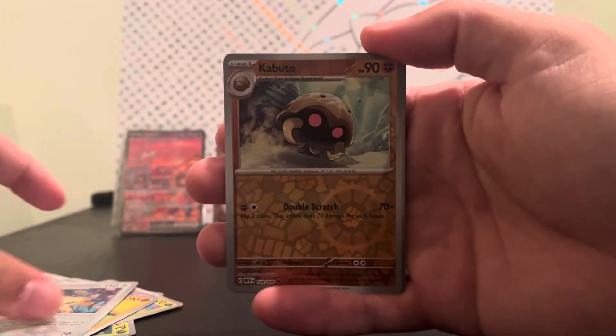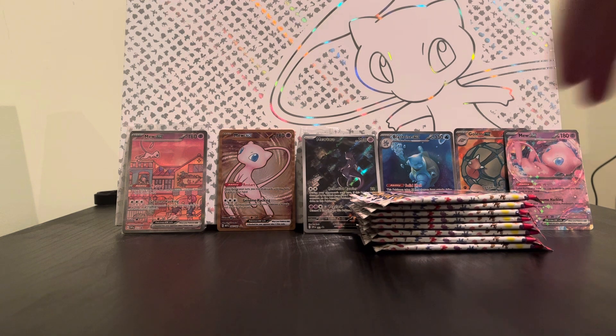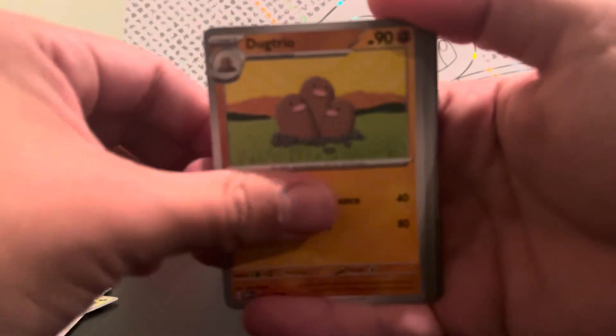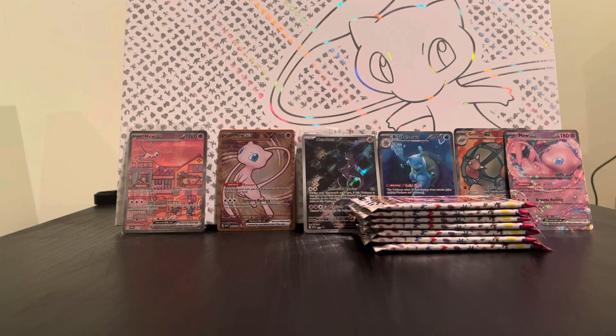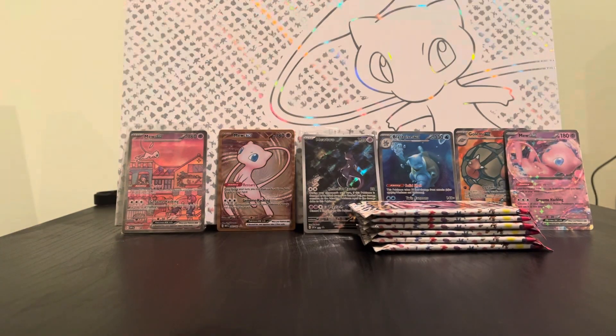Rattata, Squirtle, Lickitung, Venonat, Gloom, Gastly, Dugtrio, Persian — boom! I don't think I've pulled a Jolteon card — have I? I have Vaporeon, I have Flareon, but I'm unsure if I have a Jolteon card. I do have Jolteon from Evolving Skies, but I don't think I got it from 151 yet — I need it to complete the collection. Nidoran, Dodrio — but we got the holo eyeball! Got the holo eyeball. All right, next one.